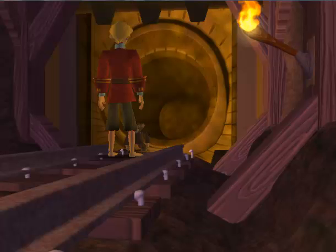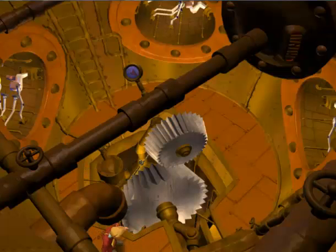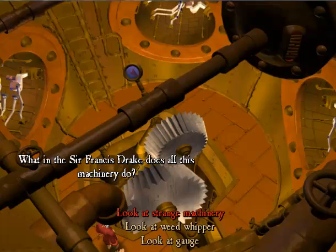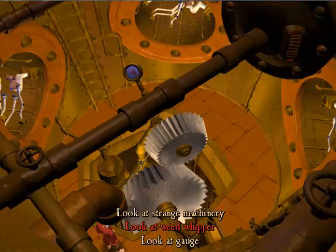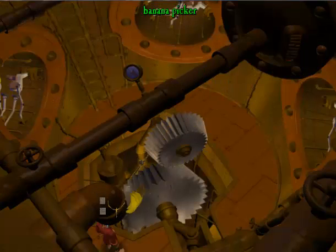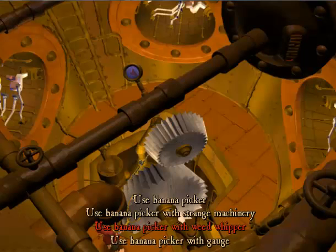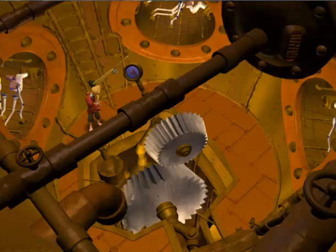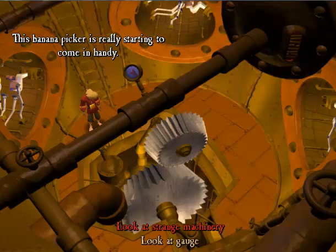Alright. You got your nanners. Now, what is in here? Oh! Huh. What in the Sir Francis Drake does all this machinery do? It seems to have fallen into the machinery — a weed whipper. I wonder what this gauge is for. So much strange stuff. I can't reach it. Well, that's why we have this. Let's get that weed whipper. Got it. And now the gears won't be jammed — this banana picker is really starting to come in handy.